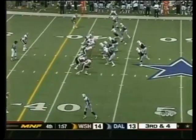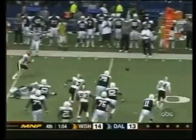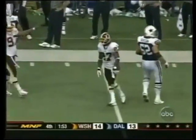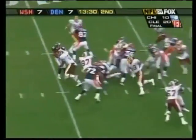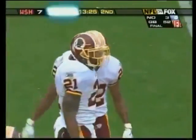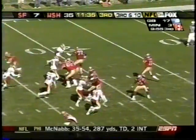Washington, here comes the blitz — dumped off, complete to Creighton, it's a fumble! Loose ball — the Redskins have it. No — they say it was incomplete. The tailback behind Plummer, gets the call on the right side, hits the line of scrimmage, and boy he is laid out by Sean Taylor!